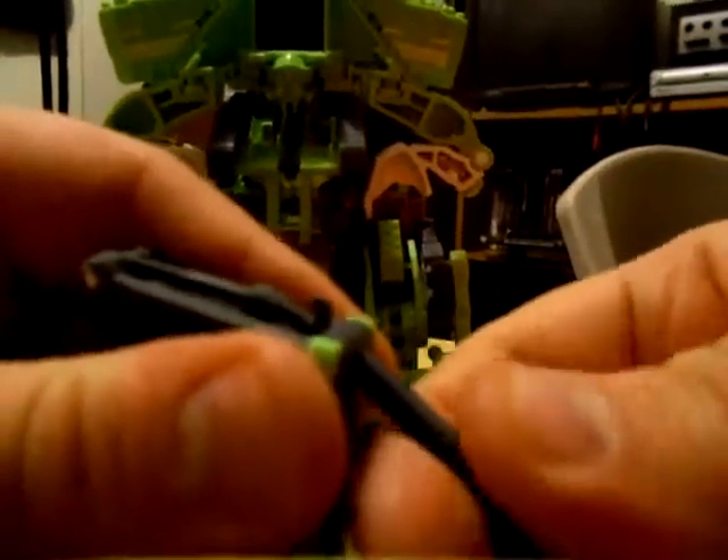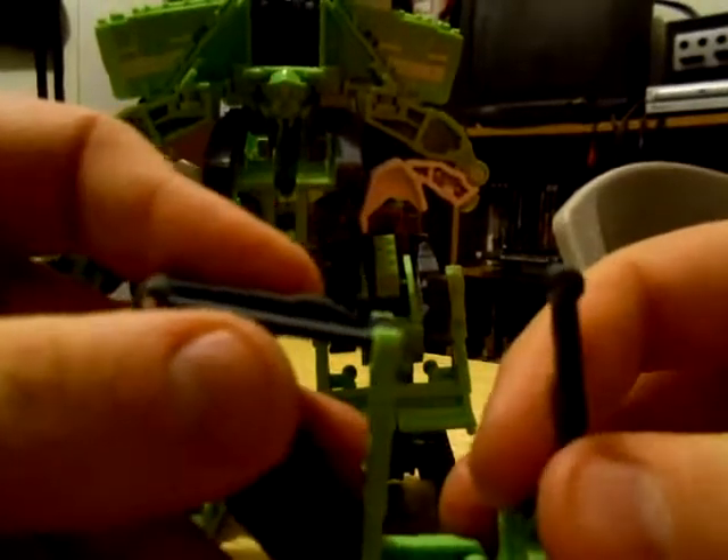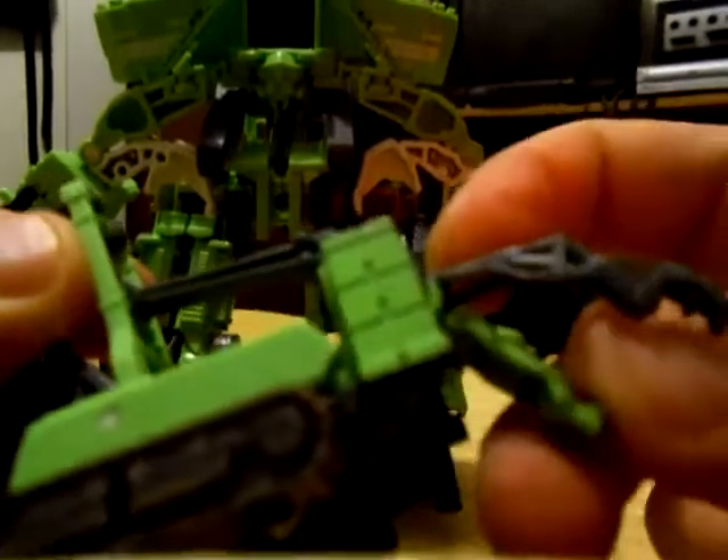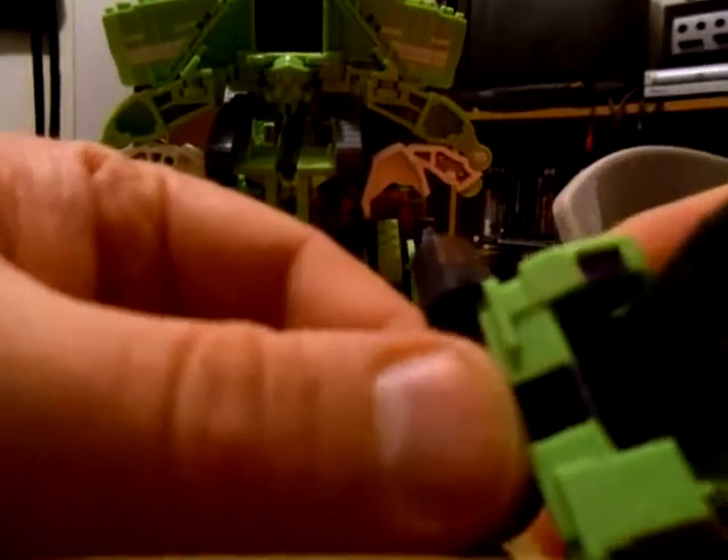Next, take Hightower — fold this hook, extend the crane arm better, and clip it. That creates the fingers. Now you've got his arm — the arm of Devastator. Here's a connector, here's a peg hole, and here's a peg — connect it like that.